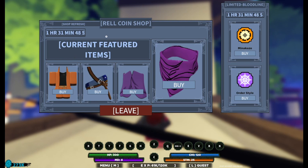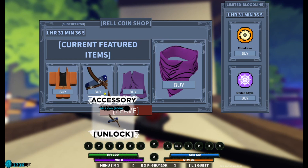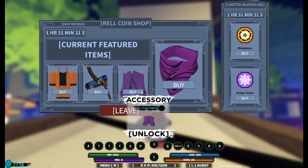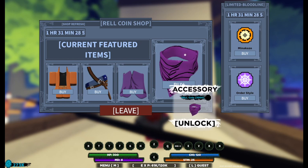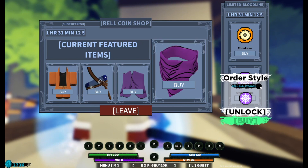In the current featured items we have the cloak for 15,000. The shop refreshes in an hour and 30 minutes, so by the time you load on you'll probably have different items. Then the next accessory is for 8,000 rel coins, the next one is for 5,000, and there's also a scarf for 3,000. Over on the right we have limited bloodlines — one for 120,000 rel coins and the order style for 70,000 rel coins.